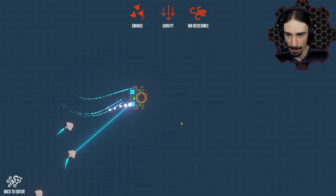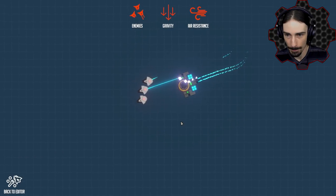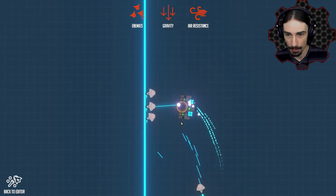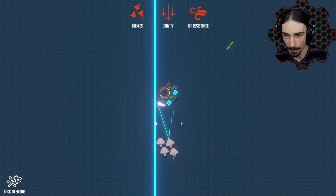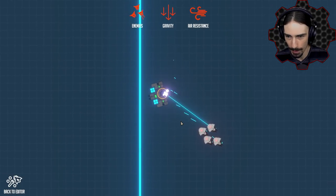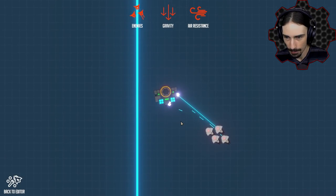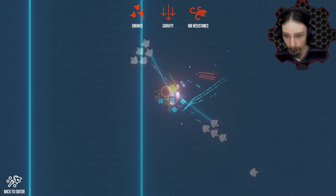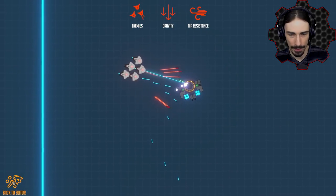We've got some enemies. I don't have any weapons — what happens if I ram them? Oh, they avoid me. There's a wall though, and that didn't do anything. How's their damage? They're not doing anything I can see blowing up quite yet. Let's see if they can blow up something. I'm not dying, so there must be some type of invincibility thing going on.